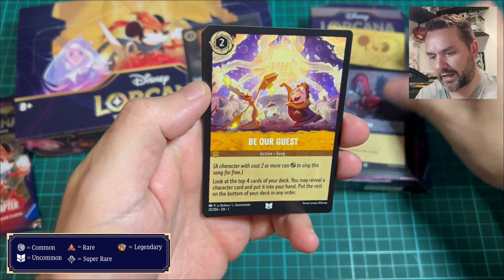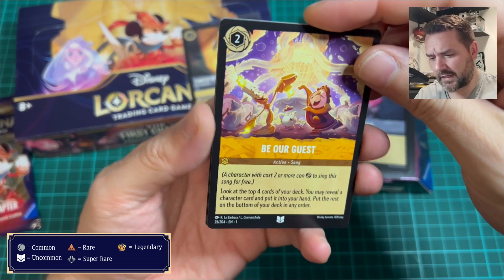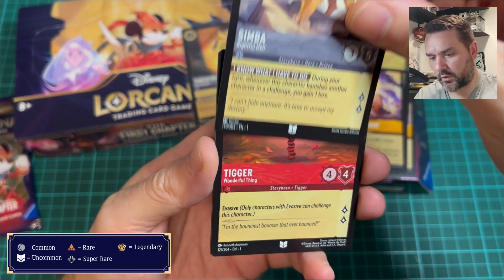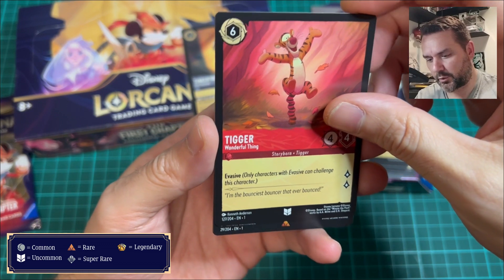Now we're going to get to the uncommons. Be Our Guest, which is a song — and I didn't really use many songs. And then we've got a Simba, that's nice. And then we've got a Tigger — I'm not going to try to say the full name because I'll probably get it wrong.